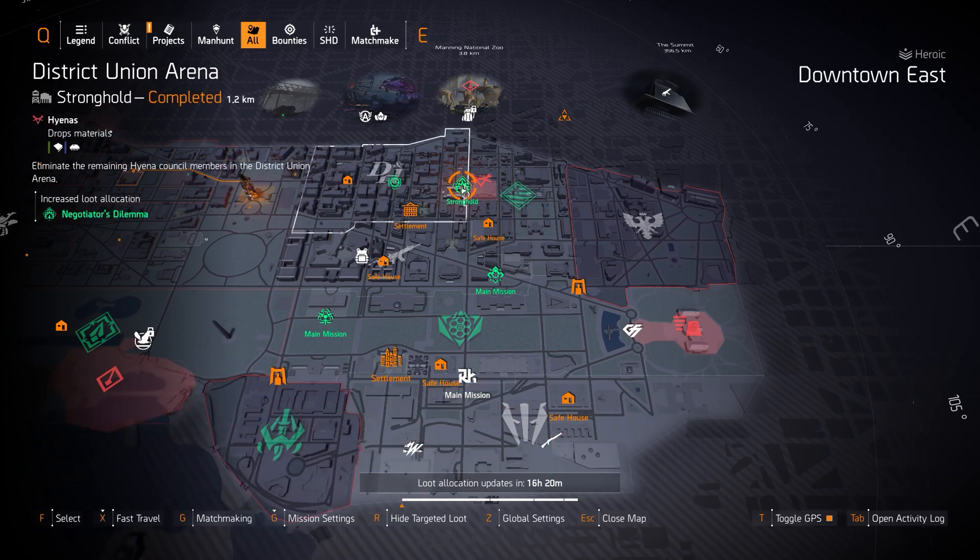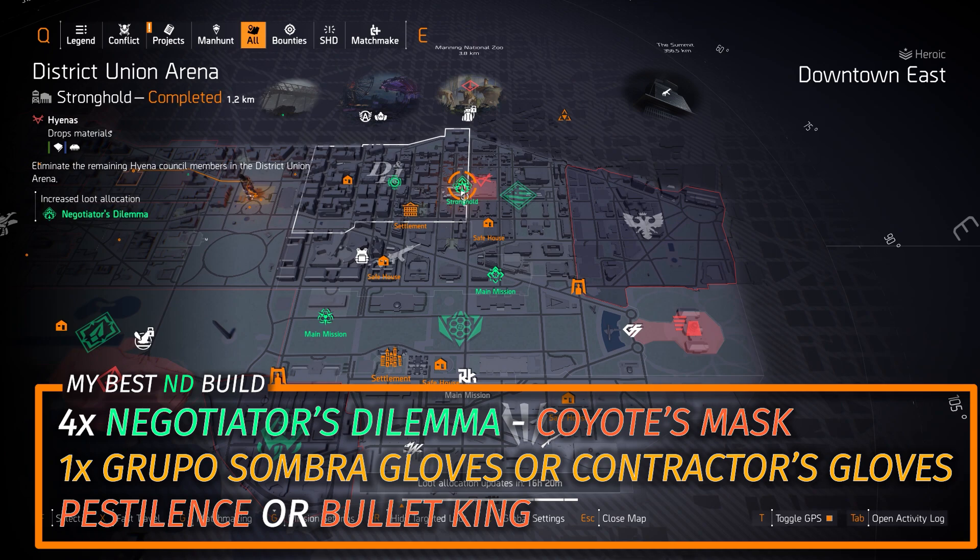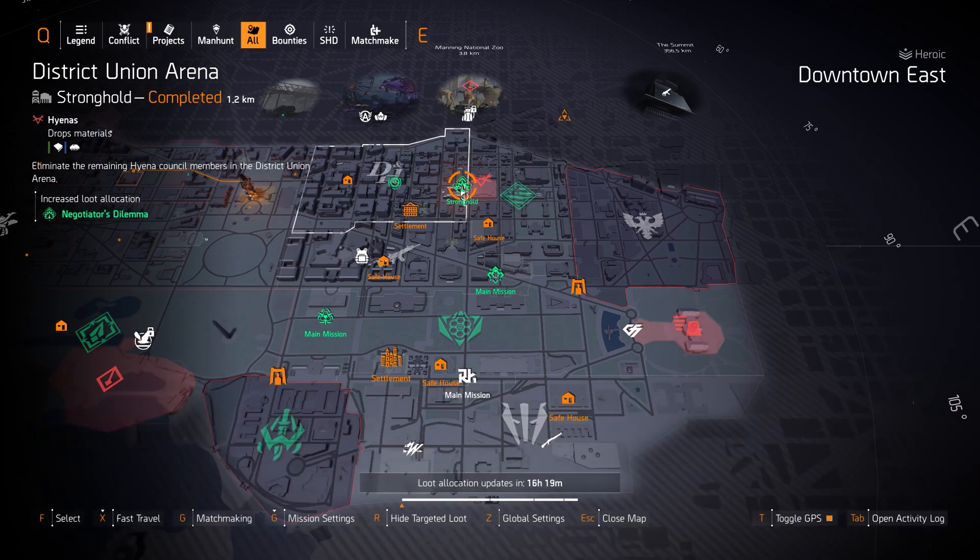Next up, Negotiator's Dilemma at District Union Arena. My double LMG build is 4 pieces of Negotiator's Dilemma and the Coyote's Mask. Add one pair of Grupo Sumbra Gloves if you're running ARs, SMGs, or LMGs for extra crit hit damage — or the Contractor's Gloves. Then you can run the Pestilence and the Bullet King.